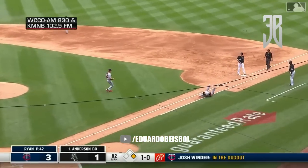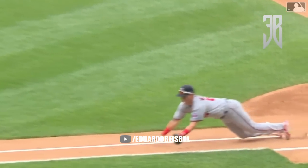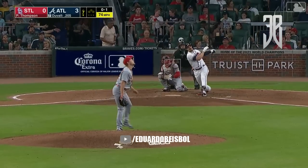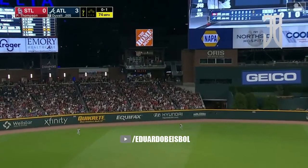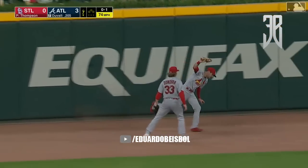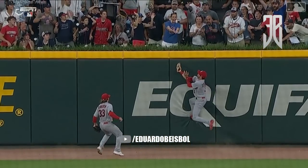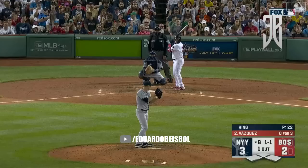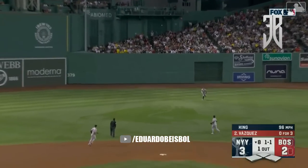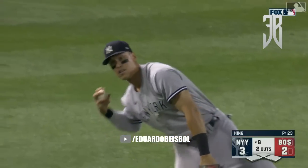Miranda dives and makes the catch off the first baseline for out number one. Anderson with a check swing — Zach Thompson takes over for Myles Michaelis — gets a fly ball toward left center field, Carlson on the move, back at the wall, reaches up and makes the catch — wow! Off the fist into center — Judge was playing back, Judge dives and makes the catch for out number two.